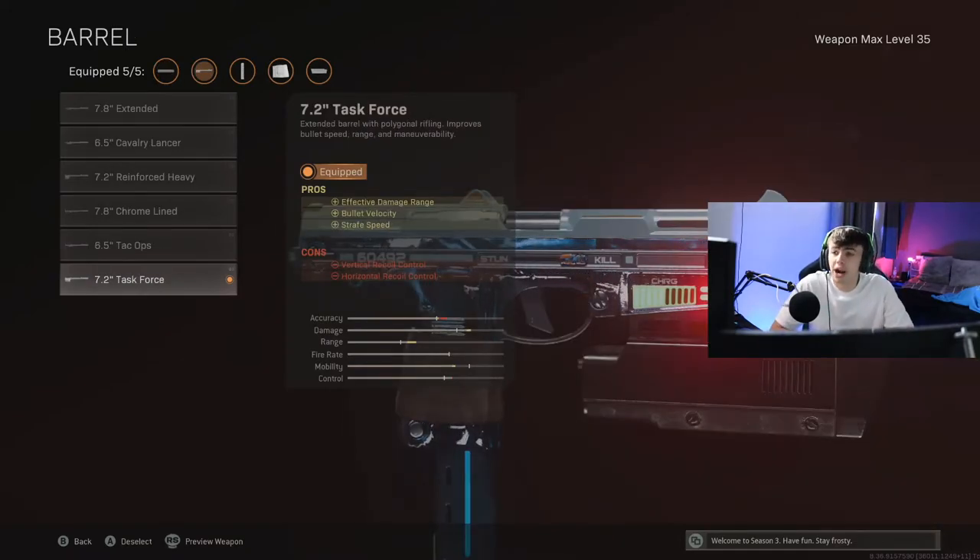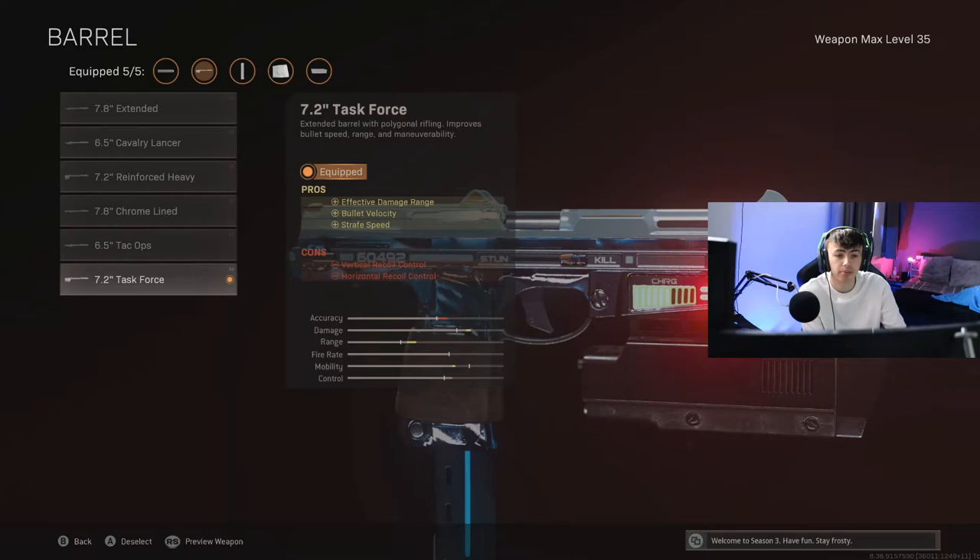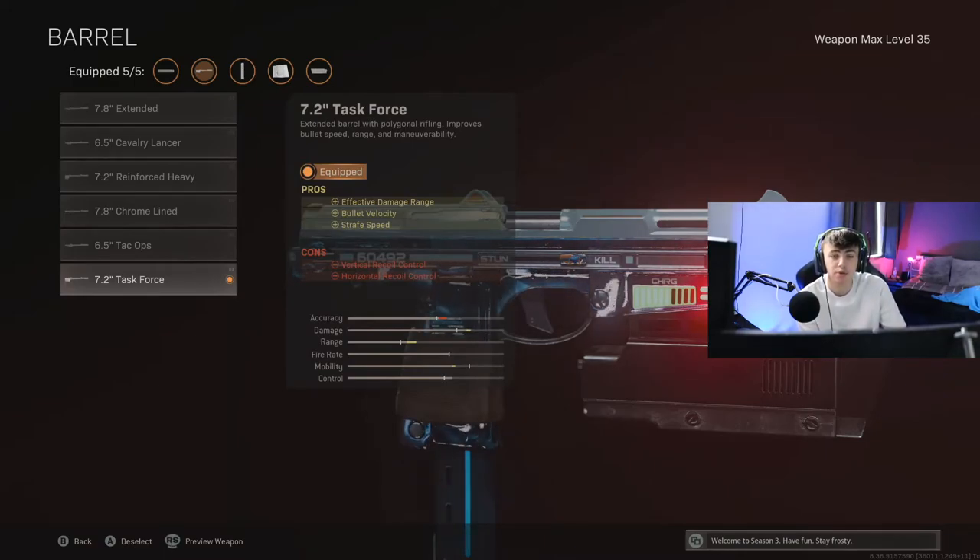The next attachment on the barrel is the Task Force Barrel. This increases the effective damage range, bullet velocity, and strafe speed - once again allowing you to win those gunfights up to about 15 metres. The bullet velocity means the bullets aren't going to drop off and that damage is going to carry on all the way through. The added strafe speed means you'll have a bit better mobility, moving left and right during a gunfight faster, throwing your opponent off and making the kill easier to pick up.